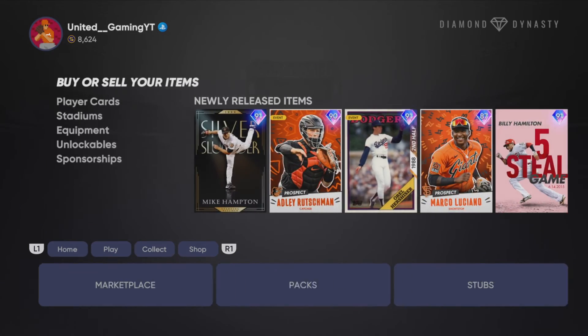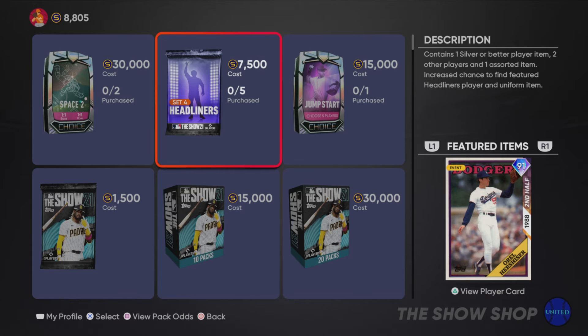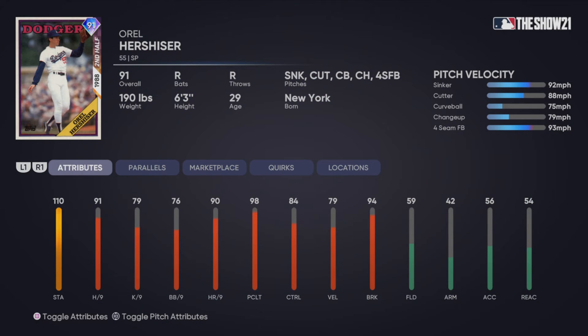The new headliner that came out today is 91 overall Orel Hershiser — a second half hero card. Stats: 110 stamina, 91 hits per nine, 76 Ks per nine, 79 walks per nine, 91 runs per nine, 98 pitching clutch, 84 control, 79 velo, and 94 break. Pitch mix: sinker, cutter, curveball, changeup, and fastball. Even though it might not look spectacular, it actually is a really good pitch mix. Orel Hershiser is always kind of glitchy, so this is obviously a really solid headliner.